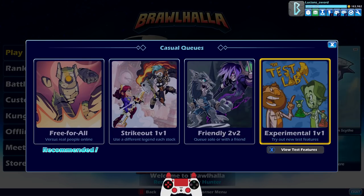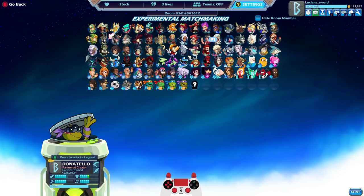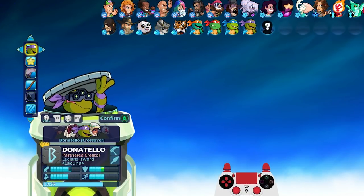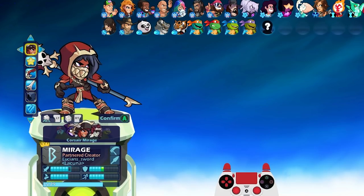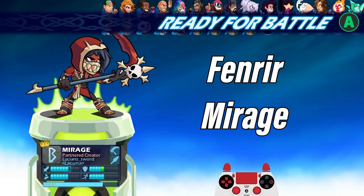So today we're going to be checking out a new mod for Mirage. This is a mod that changes the Corsair Mirage skin. You do have to have the Corsair Mirage, and if you do, it's a free download. Anybody can get it on GameBanana.com. It's Fenrir Mirage.